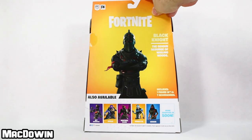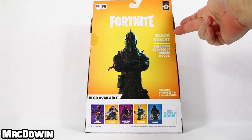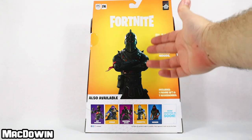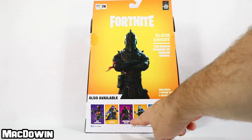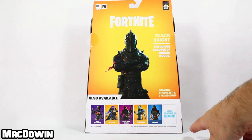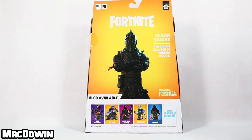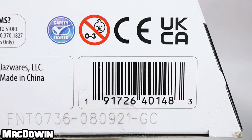We'll flip the box around and take a peek at the back. Black Knight — the odious scourge of the Wailing Woods. Just great art. Down here we've got the cross sale and I am still looking for Cyclo and Vendetta. We'll have a Sentinel video review coming up soon. For those who want to see the barcode, here it is.